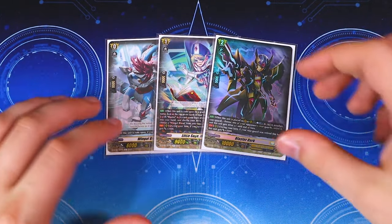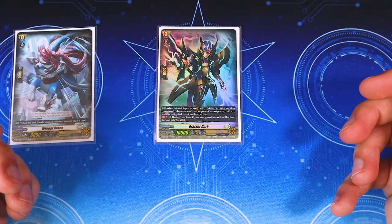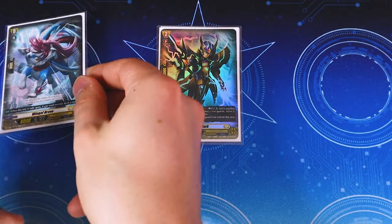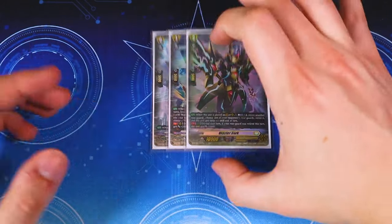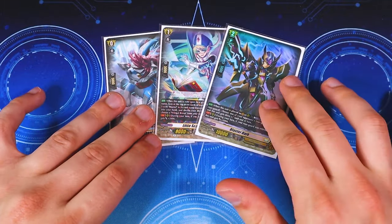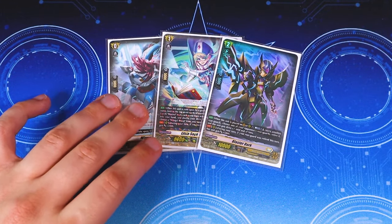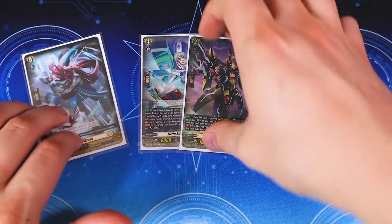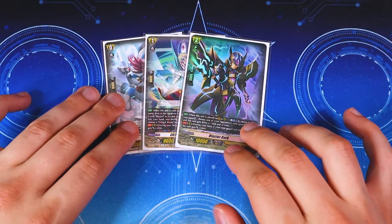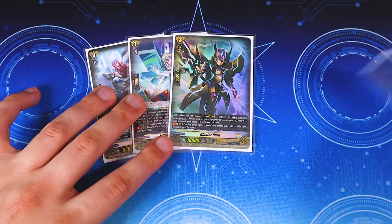Then because you're still on the on-place effect, you Counter Blast one, retire the Wingle Brave, and this gets Twin Drive. The reason we're doing it this way is because with the Blaster Dark ride line, you call a card from the top of your deck, meaning you can potentially lose good triggers or thin out your deck. This way, you at least get a retirable rear guard. It does pull a card from your soul, but we have good ways to fill soul back up.